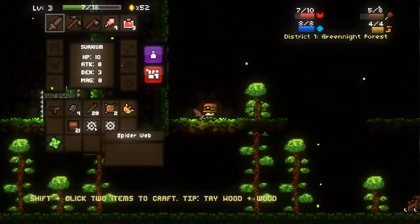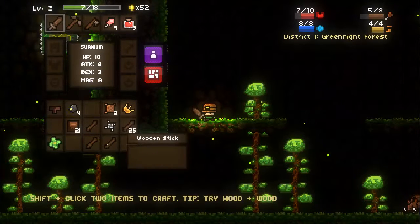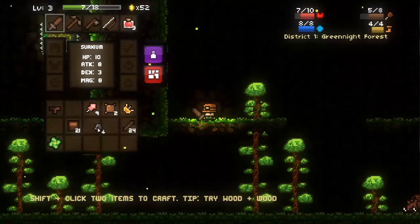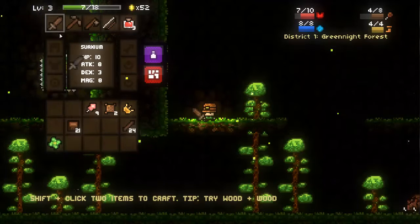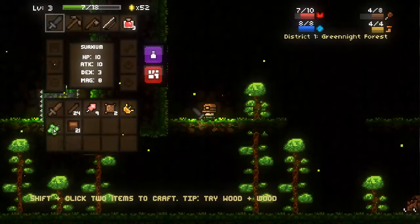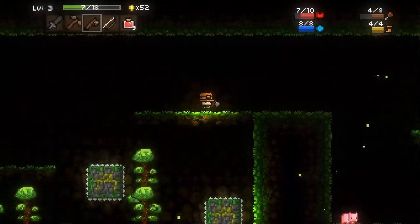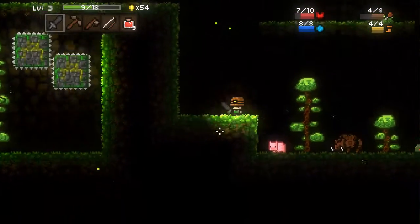We wrecked the spider, we get the string. So we get the string and we can combine them two, and we have a bow. Alright, we can quickly do this. There we go, and we've got a nice stone sword going. Can't make any arrows for our bow yet, which is not too great, because some arrows would be really nice right now. So we've got these guys down here — not too bad.